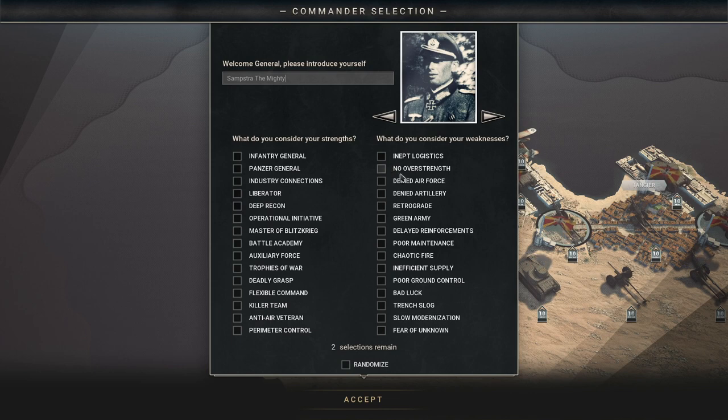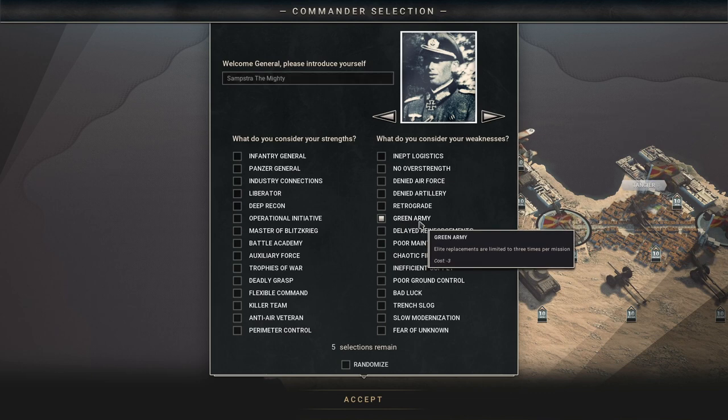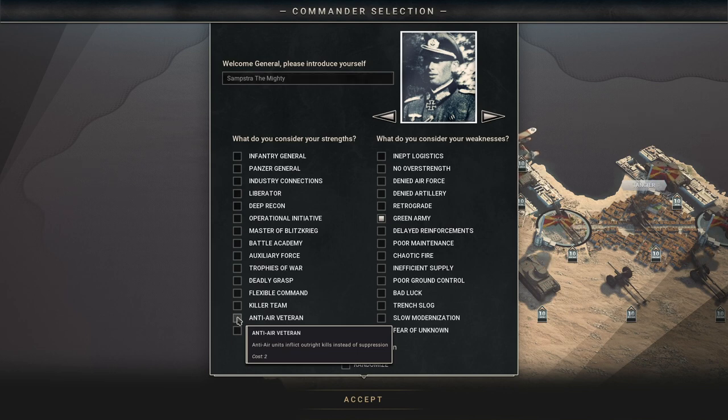Weaknesses-wise, I usually go for no overstrength, but this time I'm going to play around with overstrength since we haven't done that much in our Let's Plays. I am going to pick Green Army. I like this weakness because I play very aggressively, so a lot of my units die. I don't really mind not having elite replacements since they're dead anyway — and it gives us three points. For strength, I definitely want Anti-Air Veteran: anti-air units inflict outright kills instead of suppression.